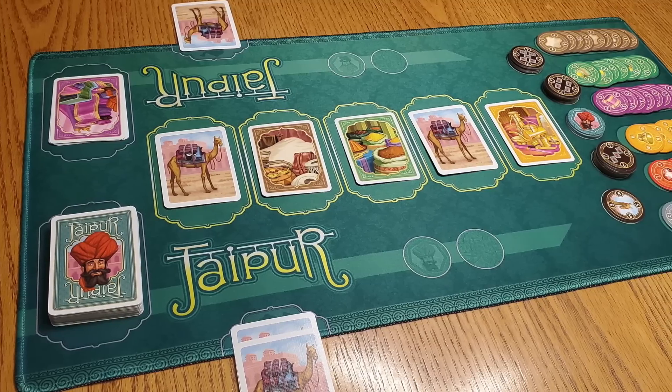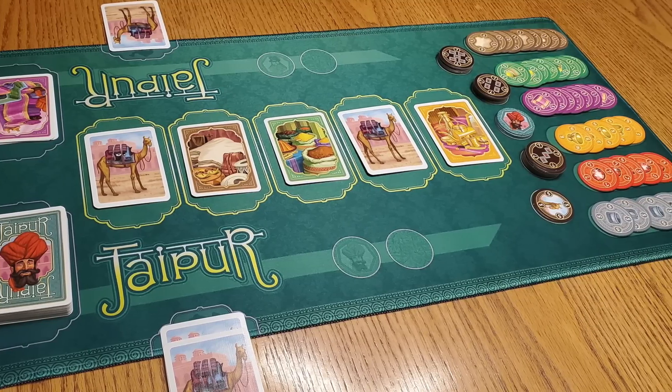Number 6 is Jaipur. Who's taking all the camels? This is a two-player trading game — there's not many of those out there. A lot of people, when you're saying what's a great two-player game, point to Jaipur. There's been a couple of editions of this game, but it's simple, fast, and fun. It's a back-and-forth game about trading resources.